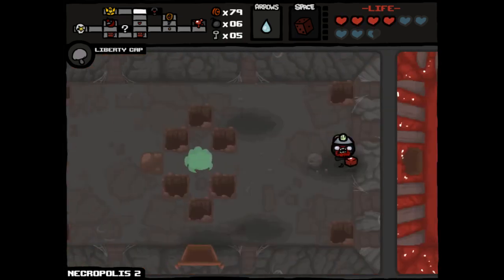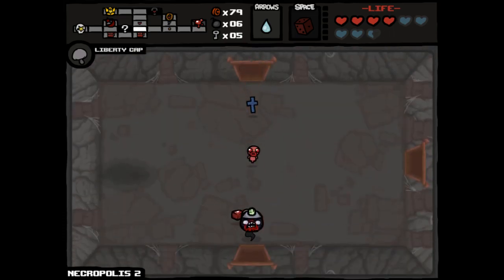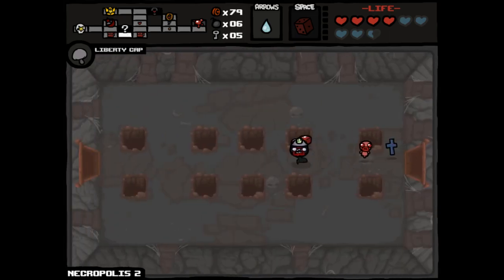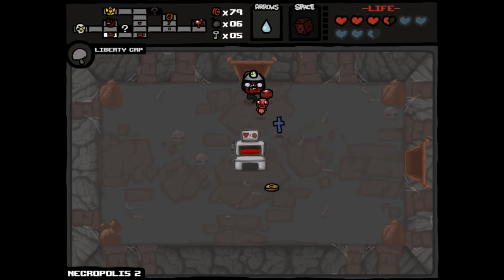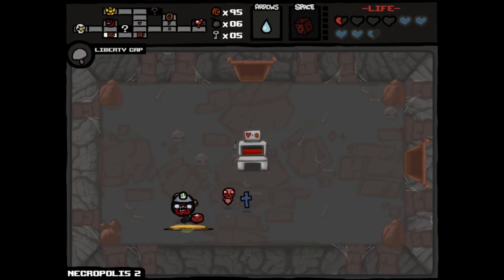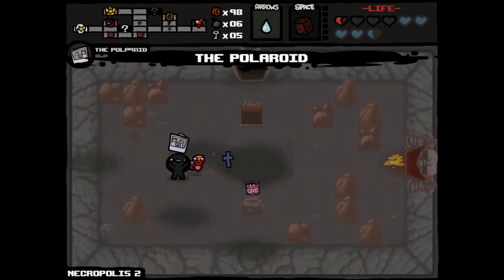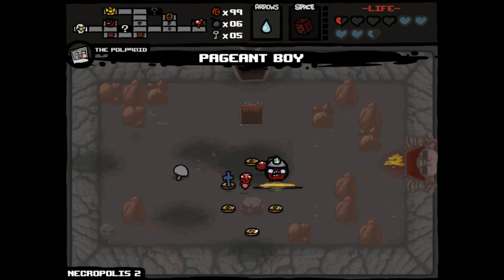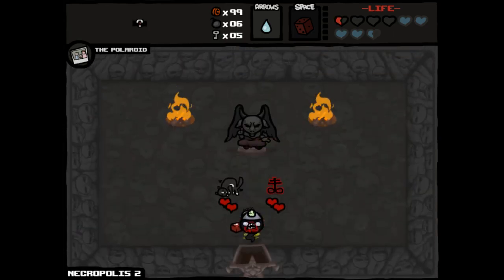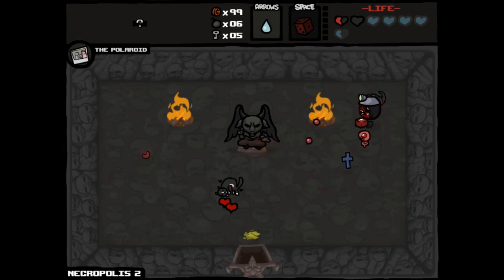We're going to take our last few remaining red hearts here and see if we can maybe snag a deal with the devil. I'm going to play this blood bank a little bit first. I have no idea how this run's looking right now — it could be great, it could be terrible. We're going to keep going here. 93 cents — we're getting a little low. That'll be our last play. At some point you gotta be reasonable. There we go — we actually did earn the deal with the devil. That's very surprising to me. I thought about it for a moment — I decided to go with Brimstone. I think it's a good choice for us.